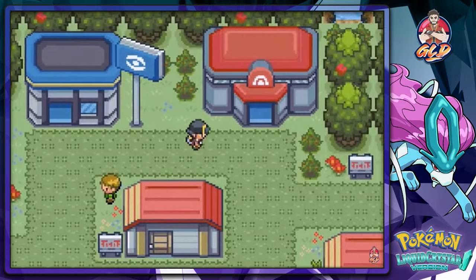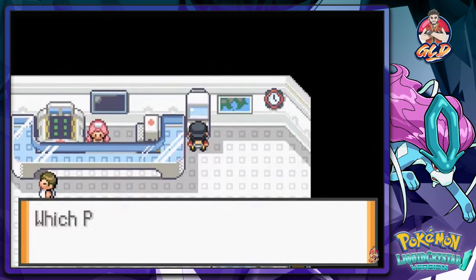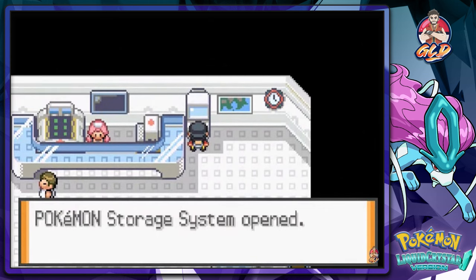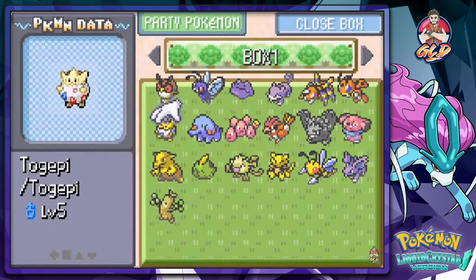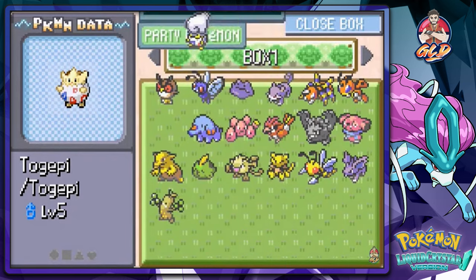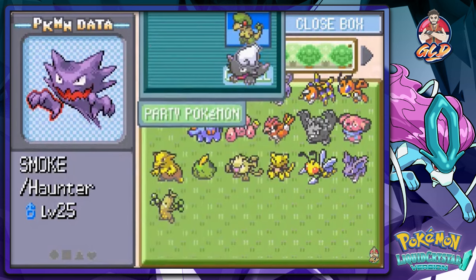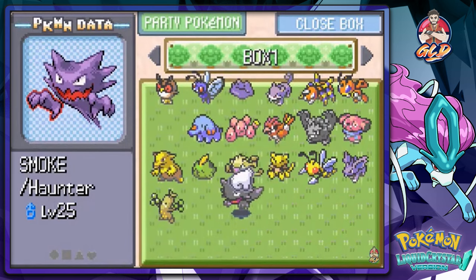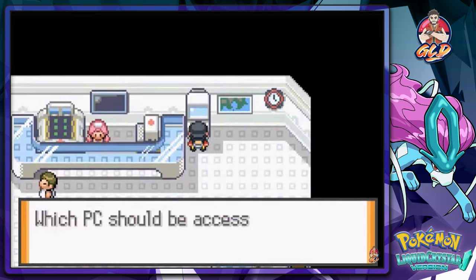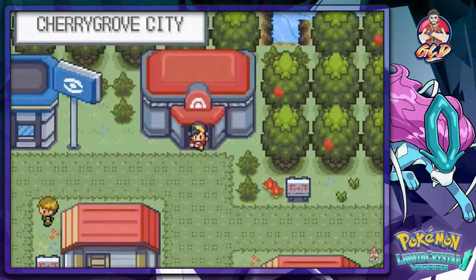Before we go into Newbarktown, I need to grab a specific Pokemon because I'm assuming we're gonna need that Pokemon a little bit later. Let's go ahead and grab this Pokemon and switch him out for Smoke for a little bit. I'll be back for the rest of my Pokemon, but let's go right ahead and see what this whole issue or little tussle is all about.